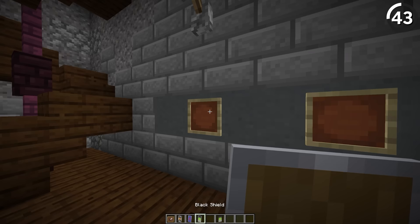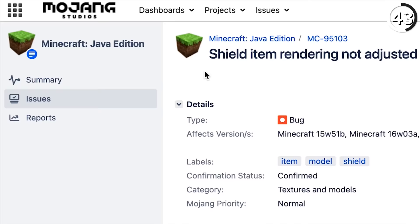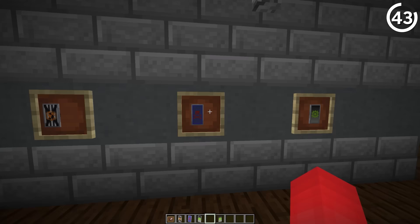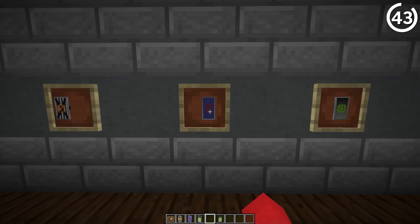Sometimes when you notice something it's gonna be tough to unnotice. So I apologize in advance, but you gotta know that shields do not line up in the center of an item frame. And I know — it bothers me too. Hopefully with this being reopened on the bug tracker, we might see some progress, and we could all rest easy knowing that the item renders in the center spot.